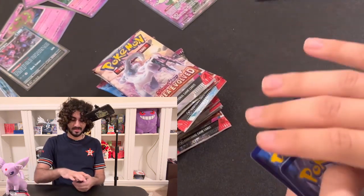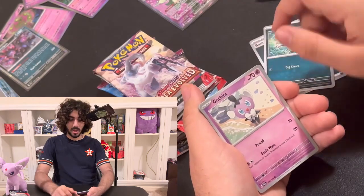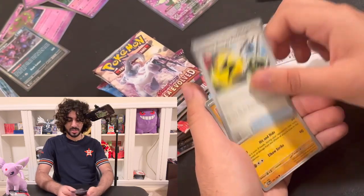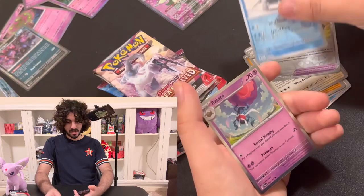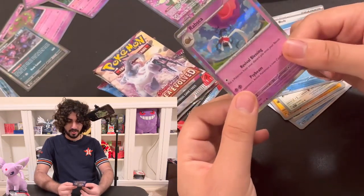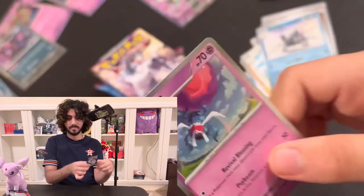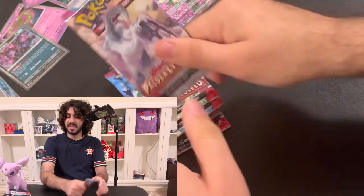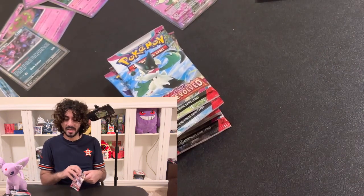Pack seven cards: Basic Energy, Sneasel, Gothita, Merill, Wingull, Superior Energy Retrieval, Sudowoodo, Pelipper, Reverse Holo Choice Belt, Reverse Holo Cetitan, and then we got Rabsca — rare. Very interesting card to say the least. I don't know what this Pokémon is — it looks like it's upside down actually. I didn't play the new games, but the Pokémon definitely look interesting. Cool set by the way — I love the silver borders and the Meowscarada Full Art and Frigibax. The Quaquaval EX is also gorgeous artwork.